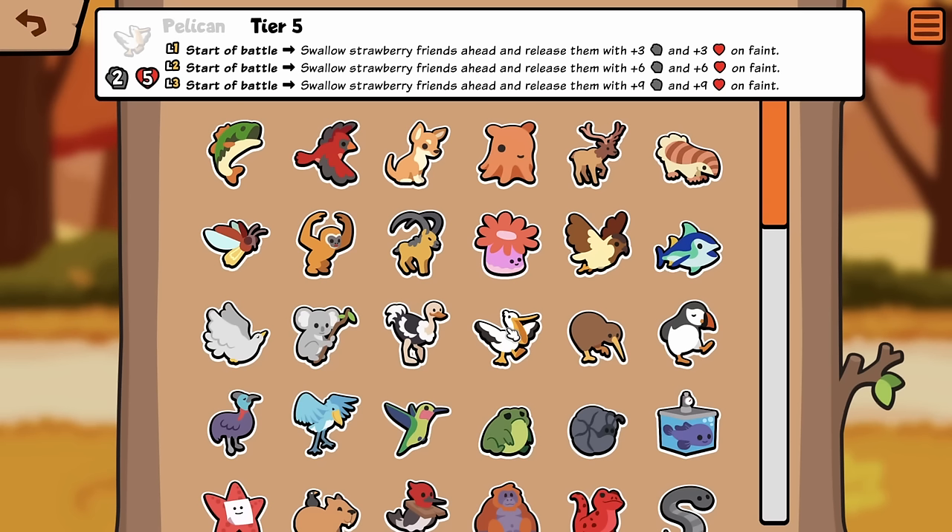Pelican is now at Tier 5: Start a Battle, swallow Strawberry friends ahead and release them with plus 3, plus 3 on Feint. Whoa, dude, we basically have a new Whale! Okay, this is sick. This is actually super cool.